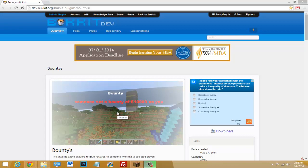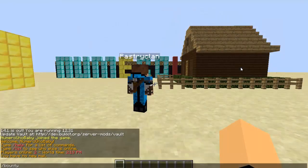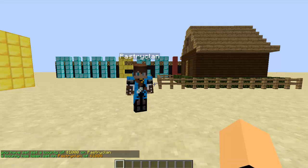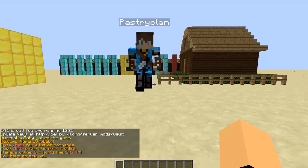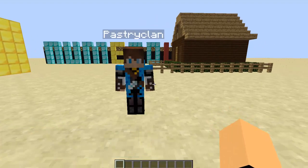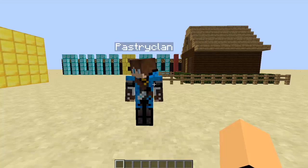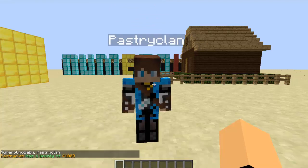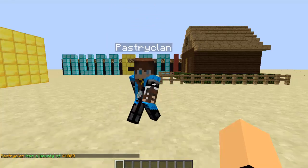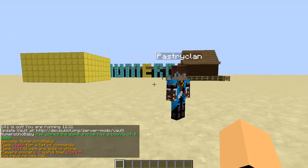On the Minecraft server, you can type the command slash bounty, then the player name, and then the amount of money to set on that player. After hitting enter, the bounty will be set. It takes no permissions, so anyone can type this command. The other useful command is slash bounty check — type that followed by the player name to see if they have a bounty and how much it is.